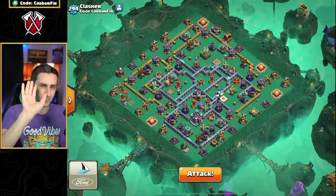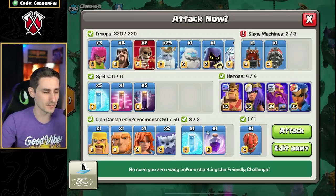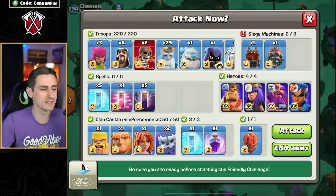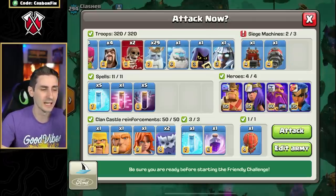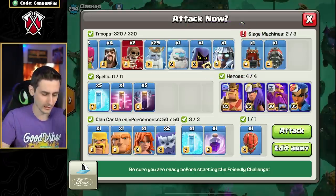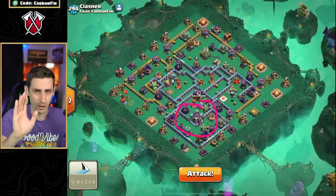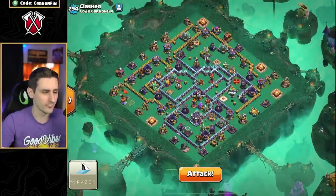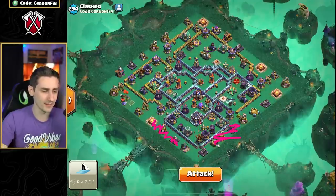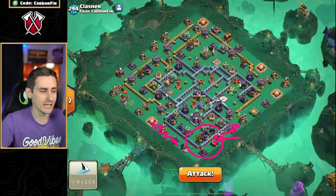Let's first get into planning on this base. What is the goal when you're using these bat spells? Notice how I don't have a poison spell. The reason is because I have the Electro Titan in my army. So the goal on anti-three star designs is always go for the town hall and then set up a funnel. I'm going to set up the funnel by taking all of this down here, then use the one haste spell to haste the Royal Ghost into the town hall.